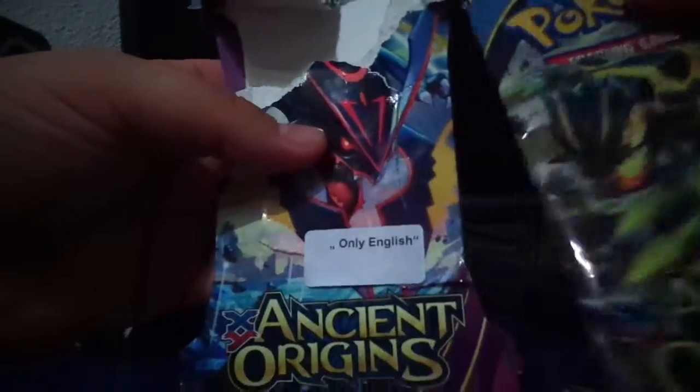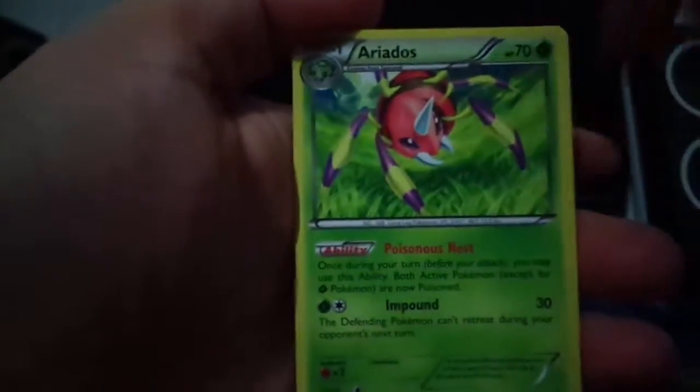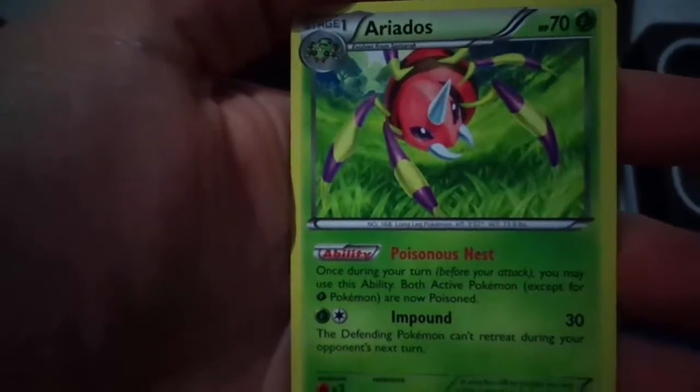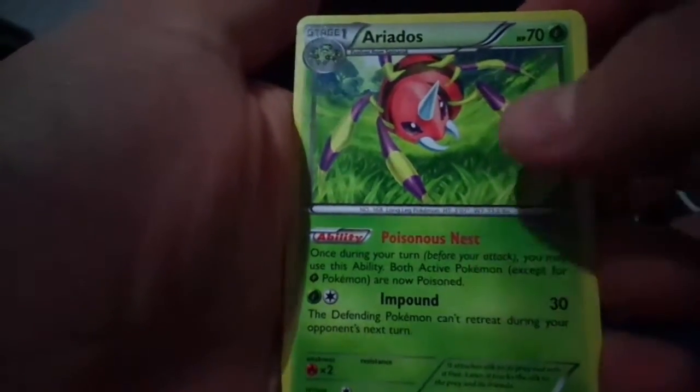We are going to choose the black Groudon over there and do a normal opening for you guys. Leave a comment if you got something awesome, if you even play the online game. So the first card of the Booster pack is an Aria Dose — pretty cool artwork, jumping on the grass field.